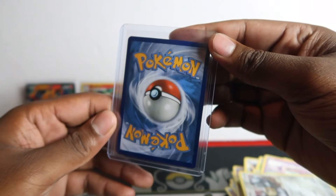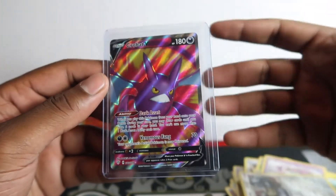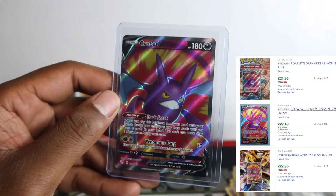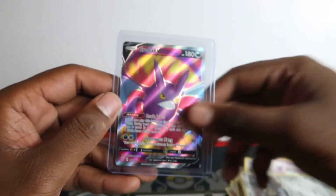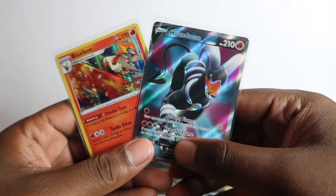The last card — Crobat full art! Regular Crobat was about 30 pounds before release, now 15. This is the non-holo, non-full art one, and the full art version is about 30 pounds — must have been about 50-60 pounds before release, just because it's a playable card. So these two I bought from Aiden, and then from the packs we pulled a holo rare and a full art — another epic opening!